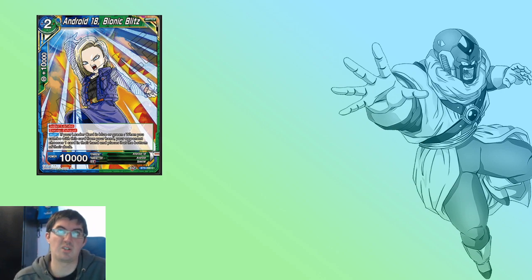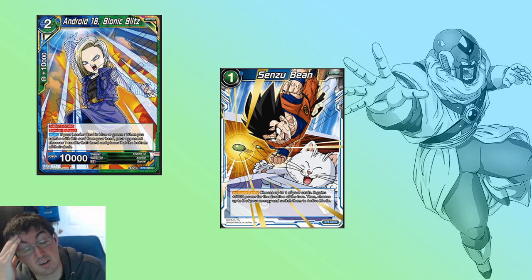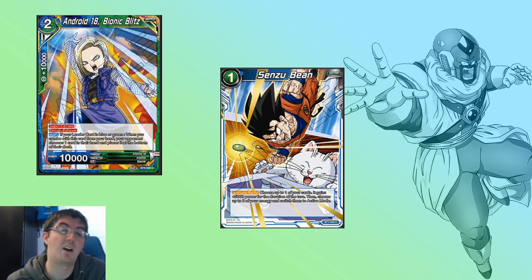Usually Slug is a mono green deck — some variations splash yellow, some splash blue. But this card basically makes it super easy to streamline and splash into blue for various different cards. Most notably, Sensu Bean. Sensu Bean is obviously one of the most important cards ever printed in this game — it's probably the best blue heart ever printed, not even close. It gives you defense for what is normally the rockiest part of Slug's early game, and then a much-needed play extension in the mid to late game, which will be super invaluable.